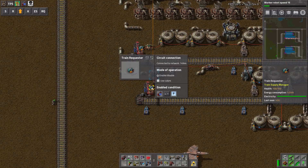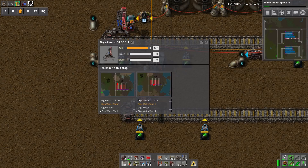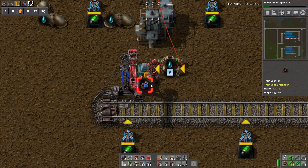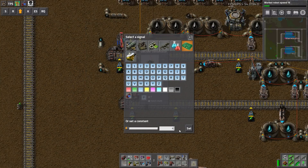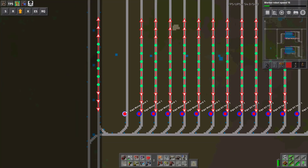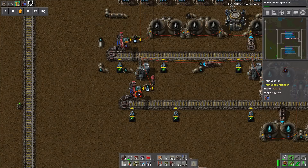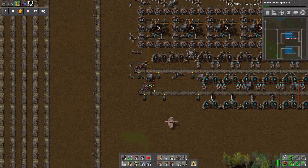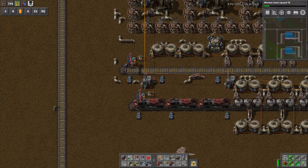So basically, if water is less than 100k, send a train. The train counter is attached to this stop — you just need to name it, configure the combinators, and wire them to the train requester. If I change the condition to less than 400,000, you can see the output signal activates and it pulls a train from Giga Water Yard One. The train is sent over, and once it's empty it leaves. Another won't be recalled until the condition drops below the threshold again.